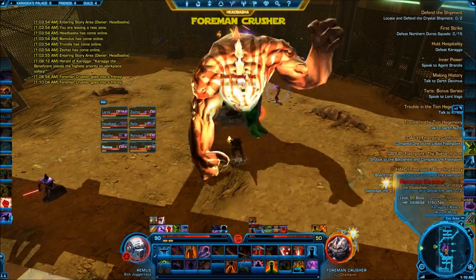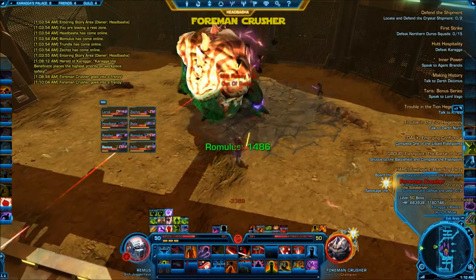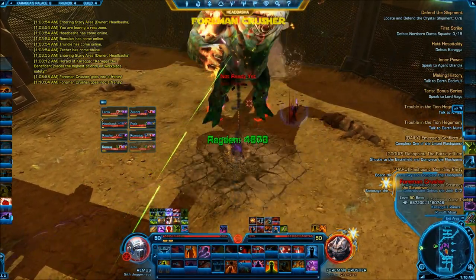From here you just really want to focus on your DPS and do as much as possible. There you can see another ability — he smashed the ground and knocks you back. Just charge back in and make sure you have threat.